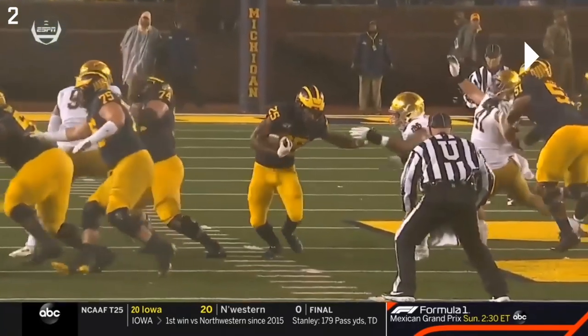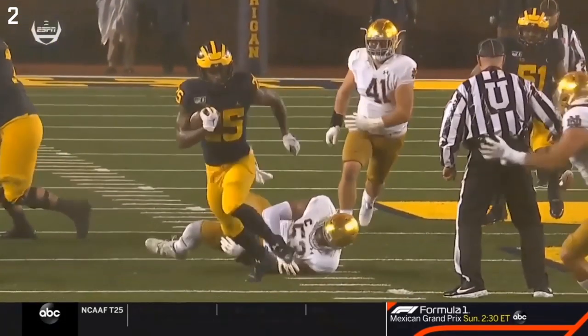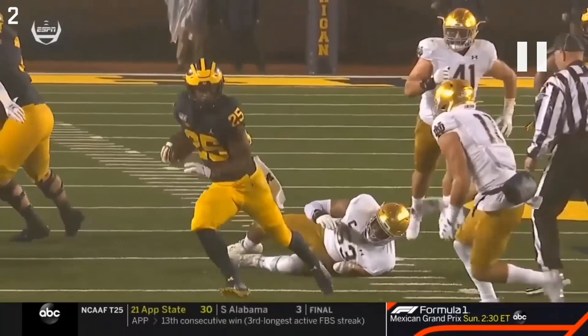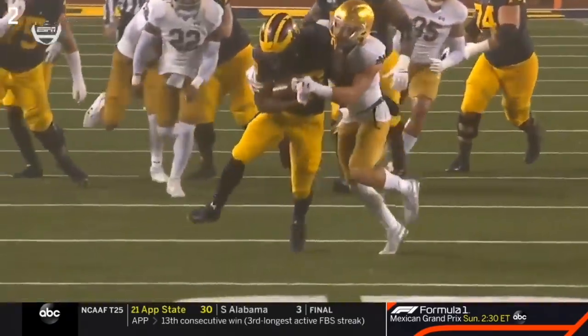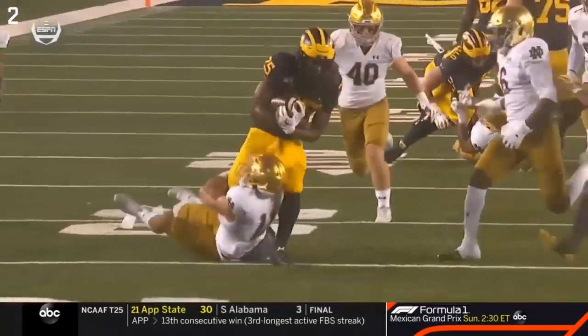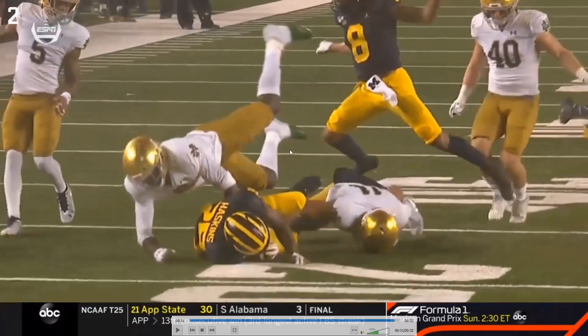Really phenomenal for Haskins to just shrug off - I think that's Khalid Kareem - a former Michigan target and NFL-bound defensive end. He just shrugs him off and then shows really good strength at the end of the play to get an extra five or six yards with a guy draped on him. Really good strength, really good play call, and well executed.